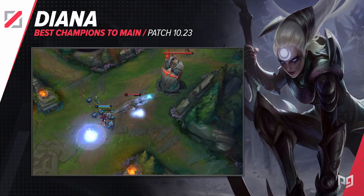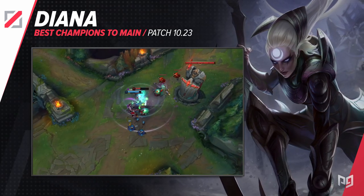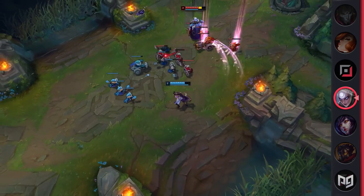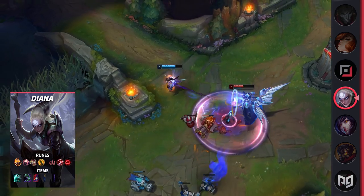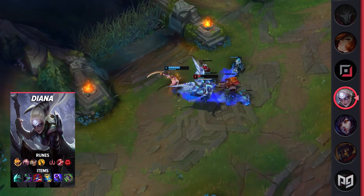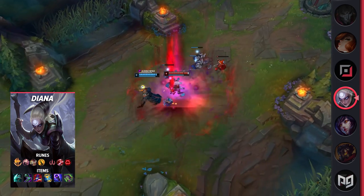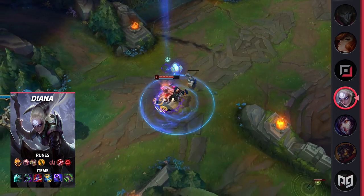Diana is another beast of a mid laner that is known for her crazy 1v5 ultimates that just absolutely sweep teamfights. She's a cool champion that is seen at even the highest level of play, and is definitely a champion you can dump hours into. Her passive gives her attack speed that is significantly increased when she uses an ability. She also gains stacks per auto, and every third auto, she will cleave nearby enemies and deal additional magic damage. Diana's Q is fairly unique — it sends out a skillshot in a counterclockwise arc that deals damage to all enemies hit and applies moonlight.